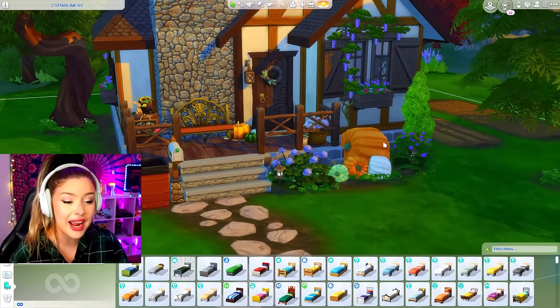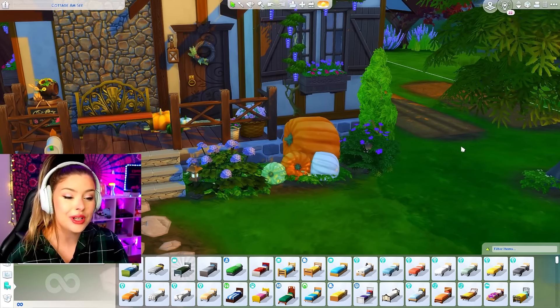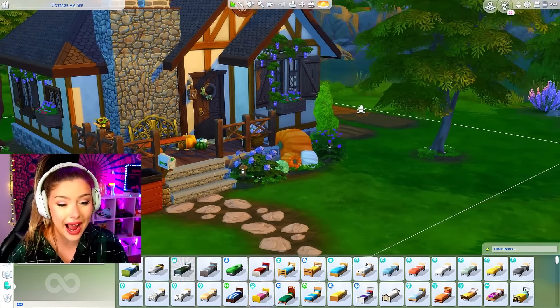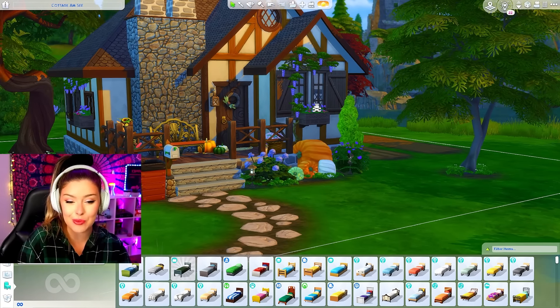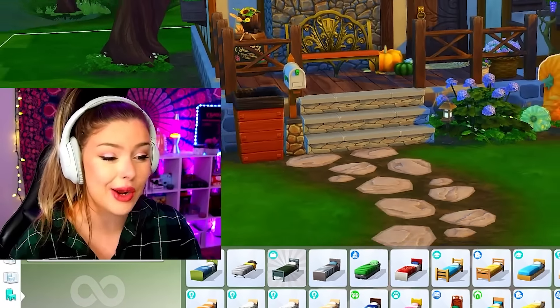We got the pumpkins. I recently discovered how obsessed I am with these from Cottage Living debug. You can size them up, you can put them in different sizes. I think they look really pretty outside. They just look more cottagecore, I guess you could say, than these ones from Seasons. I quite like them.